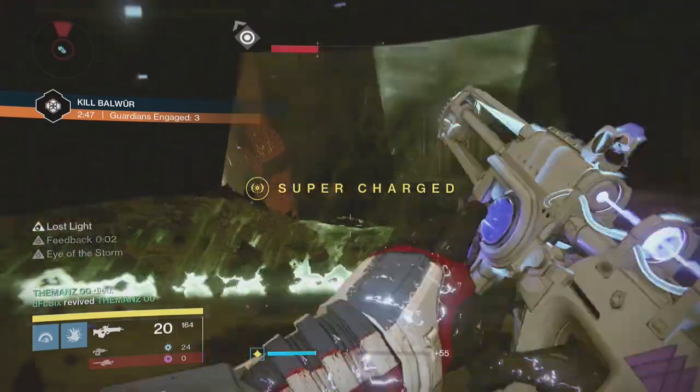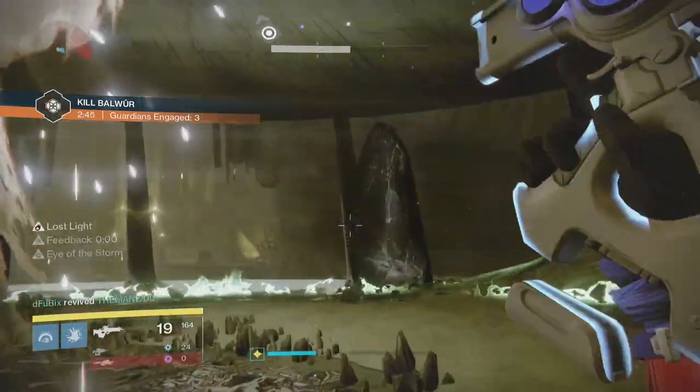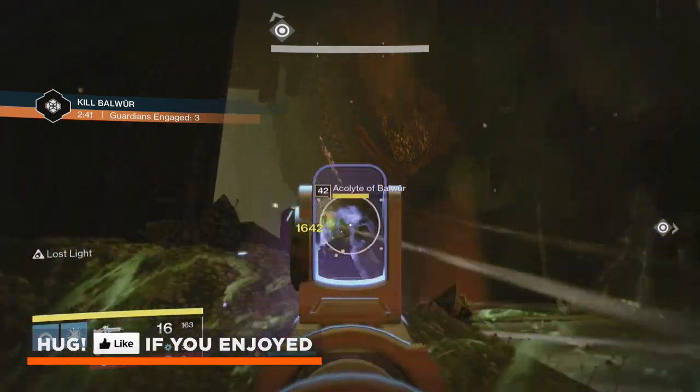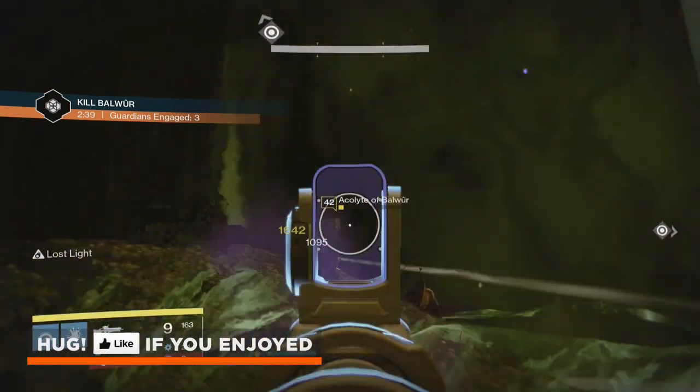Now like the previous bosses in the tier 3 Court of Oryx, this boss has a special mechanic and in order to make sure you don't get hurt at the beginning, you're going to need to go and run underneath the platform - this is the safe area.